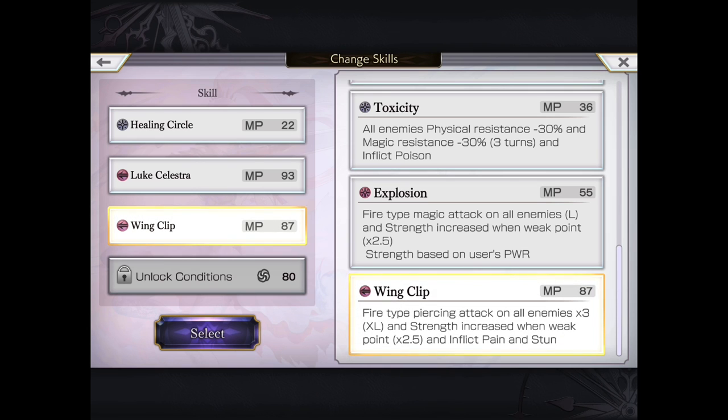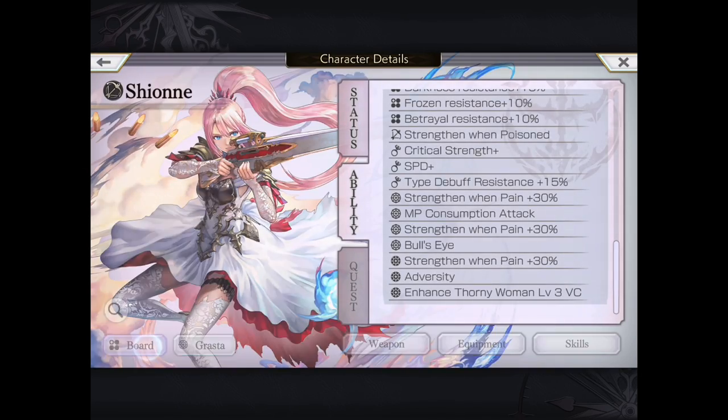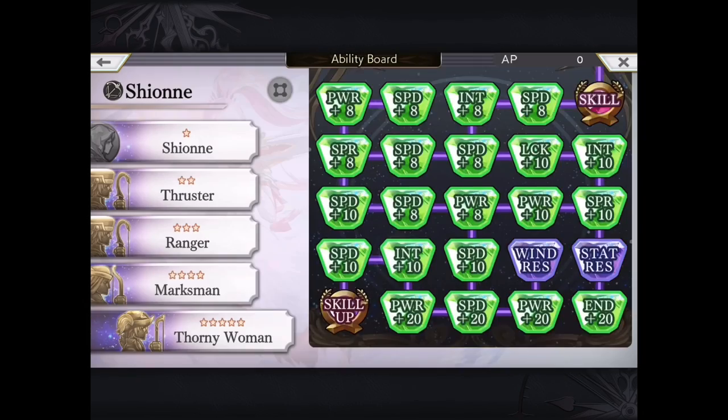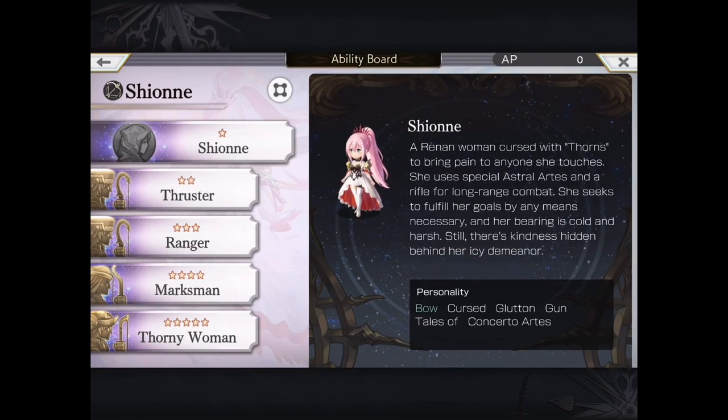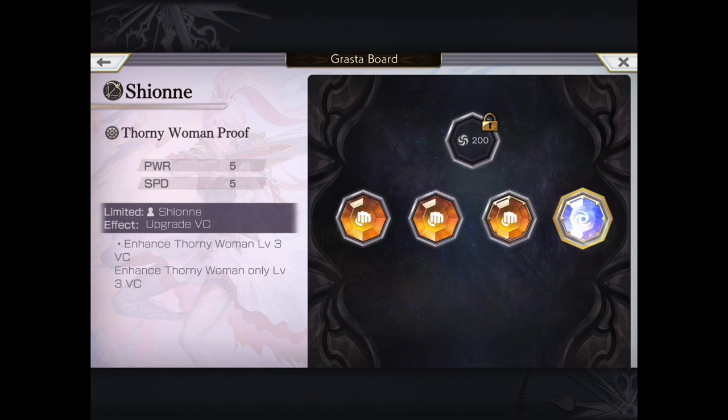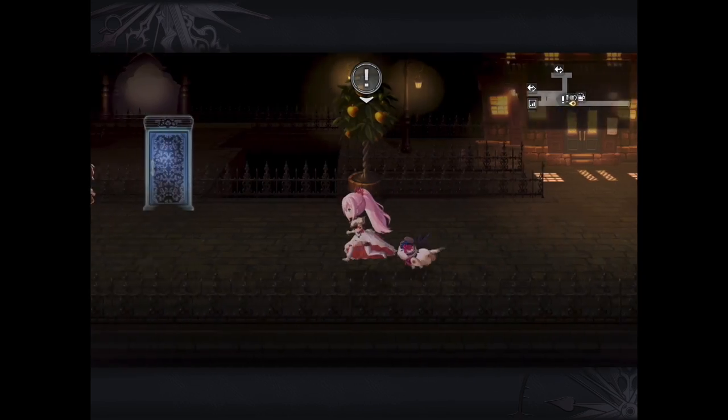Her Wing Clip, even though it is a fire type pierce AoE XL with increased damage when the enemy is weak to fire, and it inflicts pain and stun — the DPS really isn't anything compared to some of her compatriots and newer units. That being said, here's her five star board. We're using MP consumption Grasta, so you can see that reflected in her moves. She has the gun and glutton personality as well as bow, so she can carry Grasta for Alma if you have her, or likewise the other way around.